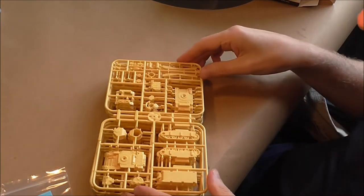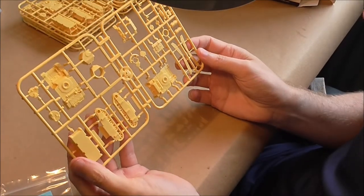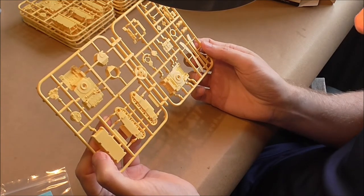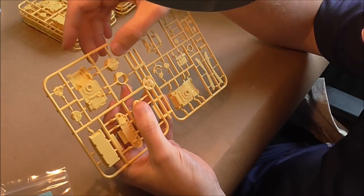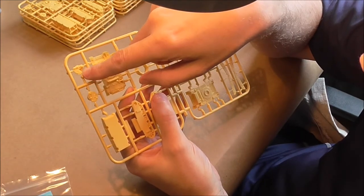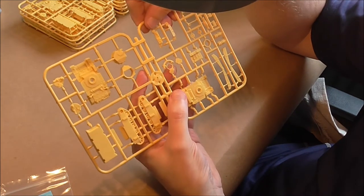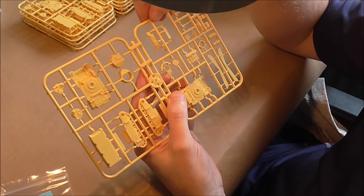The most important thing is going to be the sprues. Straight away you can see you've got two upper hulls so you can make a Honey or a Stuart. You've got two different turrets depending on the type — that'll be the Honey and that'll be the Stuart. There are two different options with moulded turret open on the Stuart, and same again for the Honey, so you don't need to try and glue on those little hatches that just won't stay on.